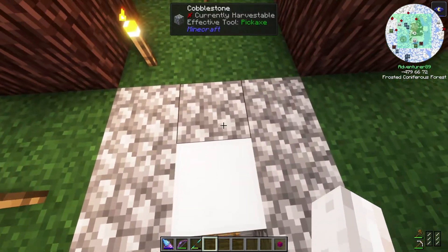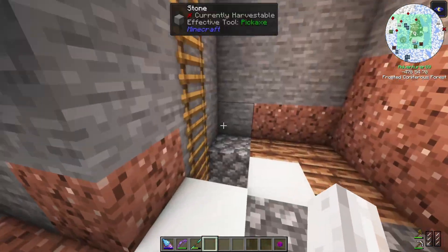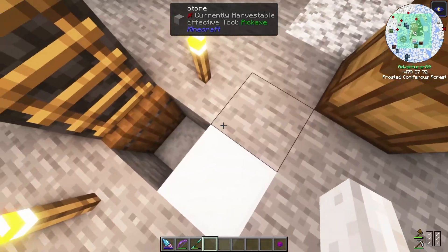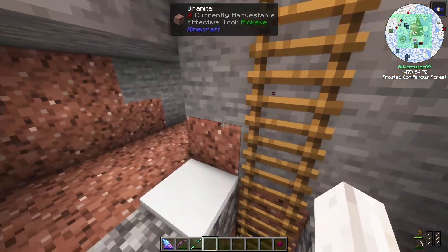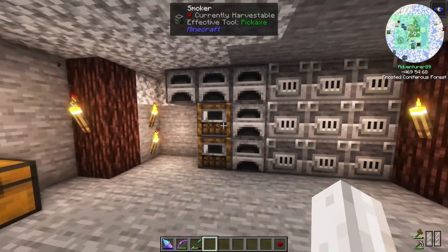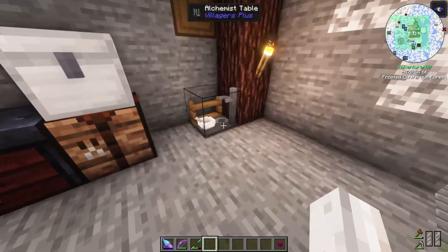That's pretty much everything above ground. We've got a nice little farm, not too big, but big enough. There's a little bit of loot fabrication happening over there. So there is an elevator if you don't want to use the ladders. The elevator only goes so far before you have to go down to another level, and this looks like the bottom level.